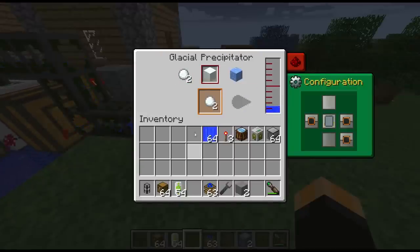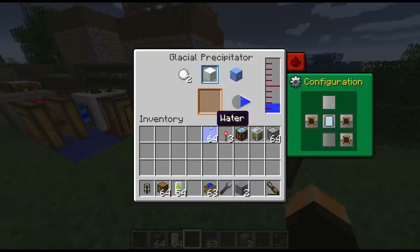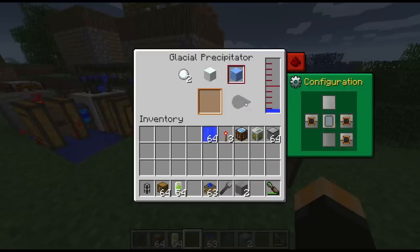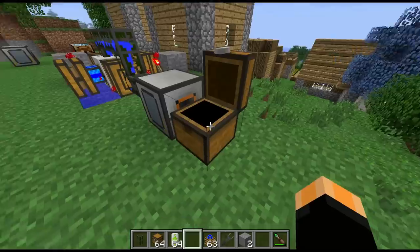As you can see, it's just working by itself, producing snowballs. We can quite easily change that to snow, and it will switch over and start making snow instead — it uses up a bit more water to make snow than snowballs because four snowballs make up a block of snow. We can also select ice, and once it's finished switching over and has enough water, it will start producing ice.